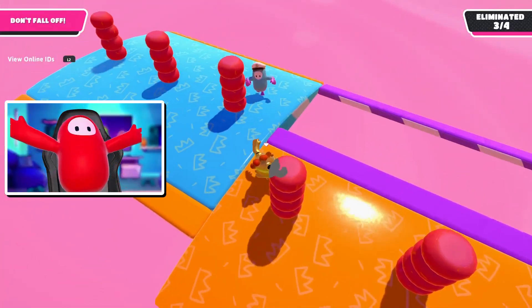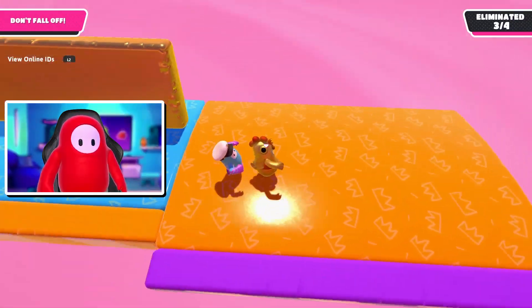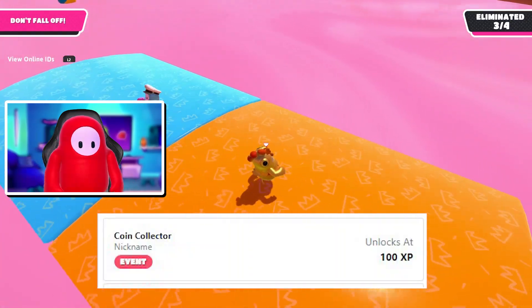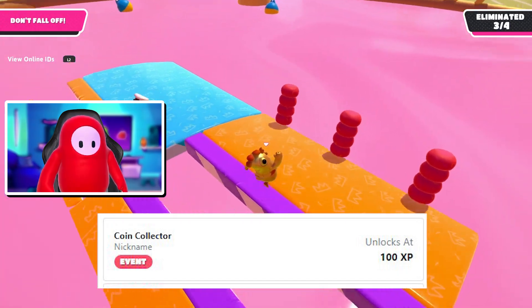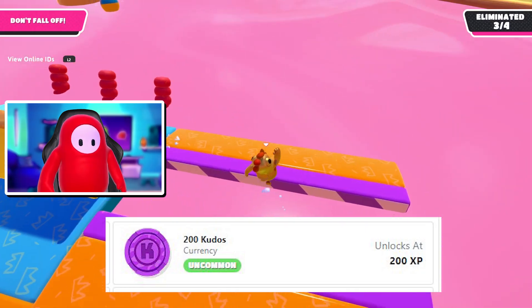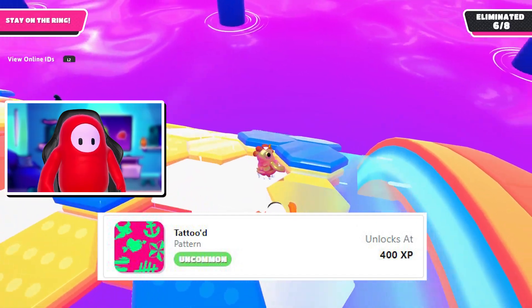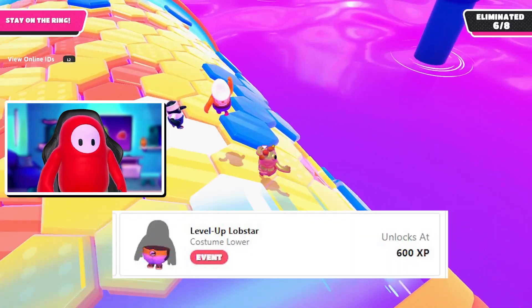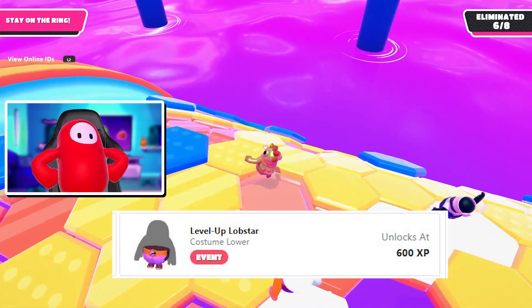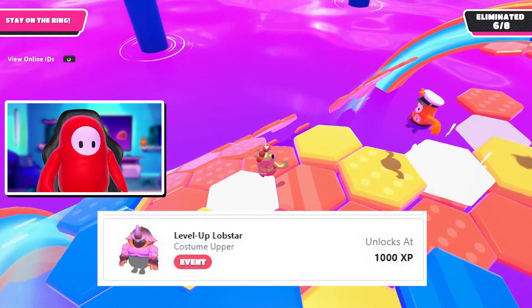Now let's get to the fun part — the free rewards. For each successful challenge that you complete, you will earn 100 XP. The first thing you'll unlock at 100 XP is the Coin Collector nickname. At 200 total XP you will receive 200 Kudos. At 400 XP you will get an uncommon tattooed pattern. Then at 600 XP you'll unlock the bottom part of the new Level Up Lobstar outfit.